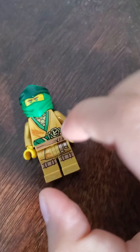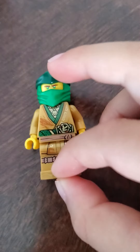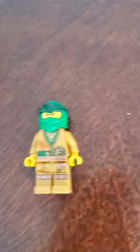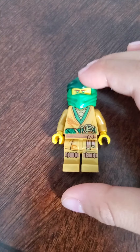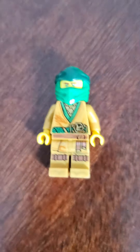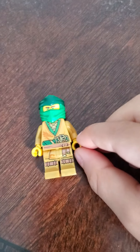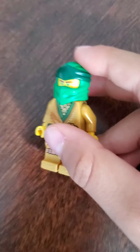Now let's jump into my other Lloyd. This is pretty simple — arms, torso, feet, and head are from Golden Ninja, which is Lloyd. And this Ninja Mask is from Garmadon vs. Lloyd, which was Lloyd's Ninja Mask. And these yellow hands, you're going to get them from a lot of sets. I got a bunch of blue sets with yellow hands, so I'm not sure which one I got them from.